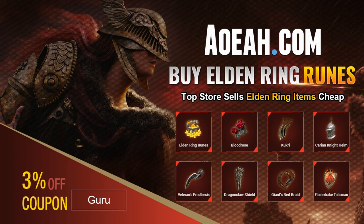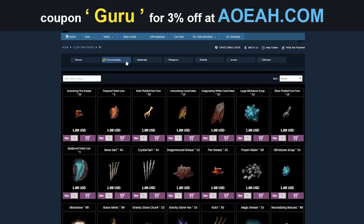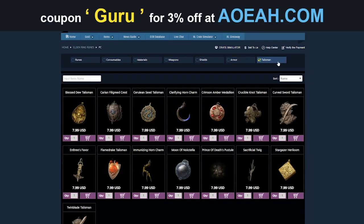Before we get into the video, here's a quick shout out to EOA.com, our sponsor. If you don't want to grind for items, runes, and you want armor real quick, then you can get it from these Star Wars champions. And by using the code in the description, you can get 3% off.